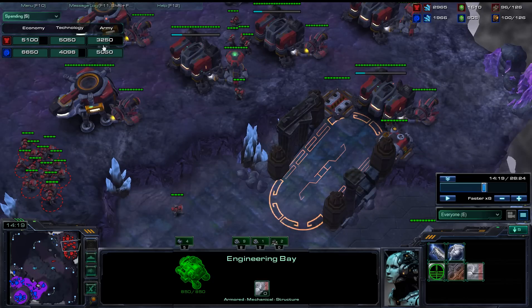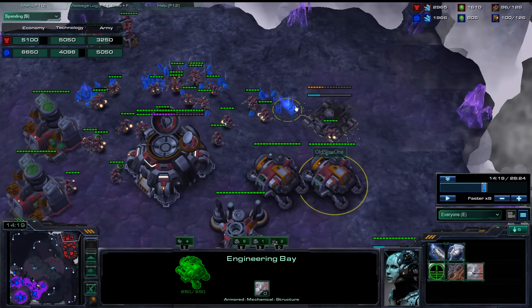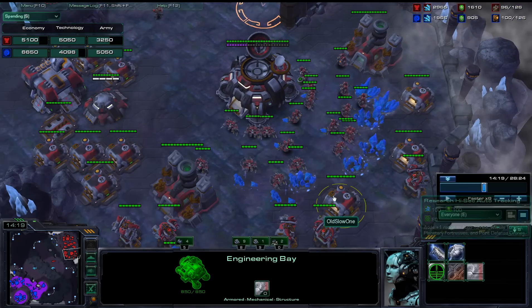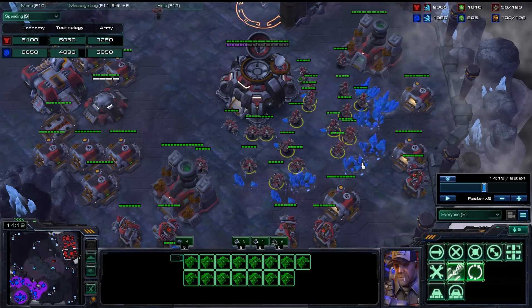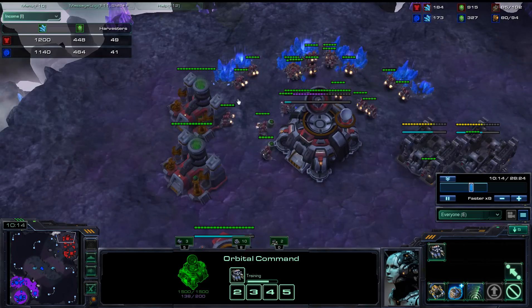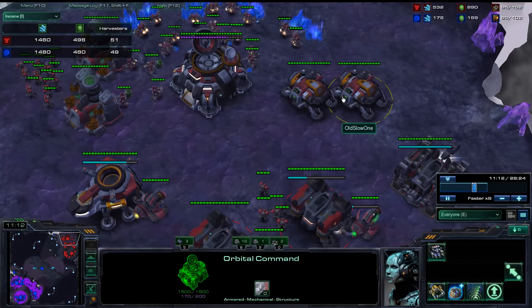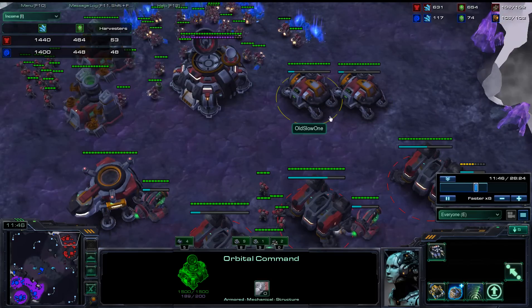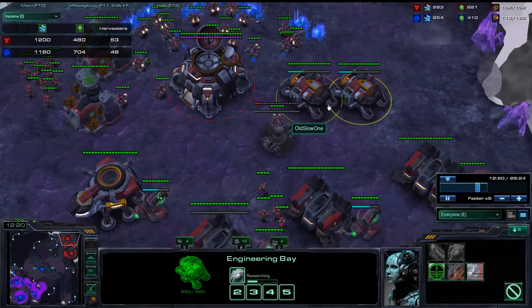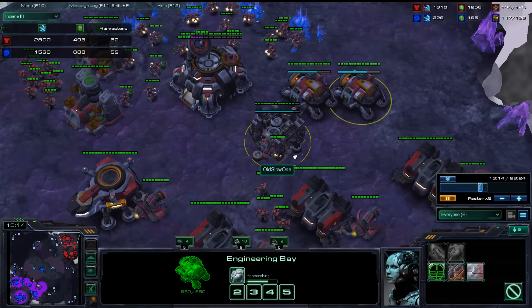I said you should be shooting for $9,000 and you ended up with $5,000. If we add the stuff in your bank, that's an additional $4,500. So you have $9,000 that you pulled out of the ground — you just didn't turn it into army. You did a great job by 10 minutes of having almost 50 workers — like 48 workers at 10 minutes — this is amazing. By 14 minutes, you've pulled enough money out of the ground that you theoretically could be at 200 unit supply.